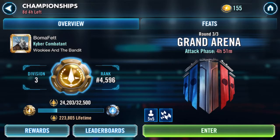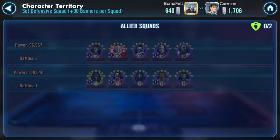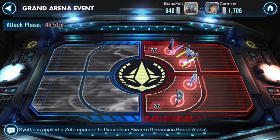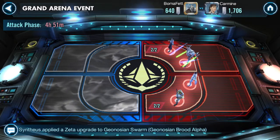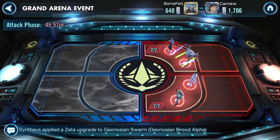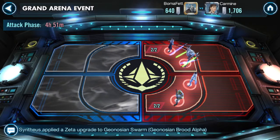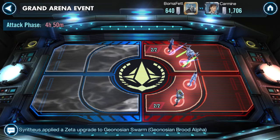I'm going to do this a little differently than normal. Normally I record voiceover while I'm doing my attacks, but my voice didn't record this time for some reason. So I'm going to do voiceover post battle — just kind of a recap. You can see that Carmine went first and took two battles to beat my Nute Grievous squad. Other than that, he one-shot the rest of my defense. He only scored a 1706, which isn't a great score.